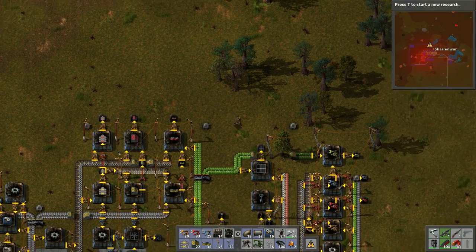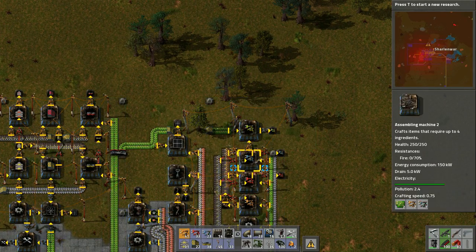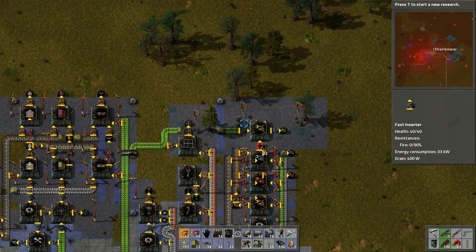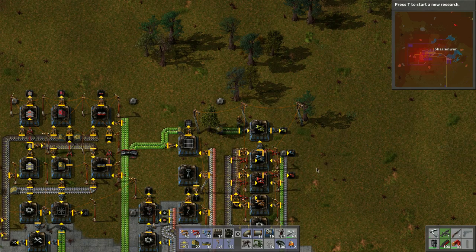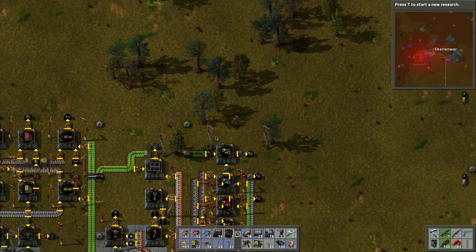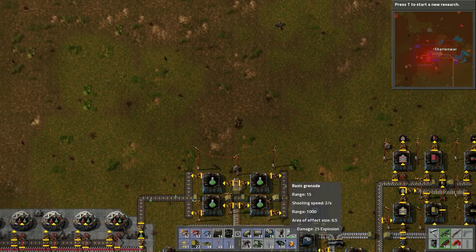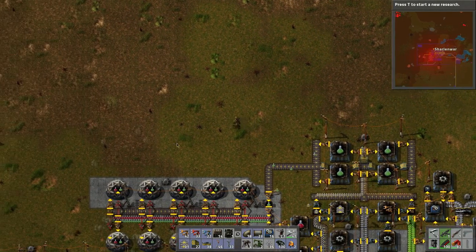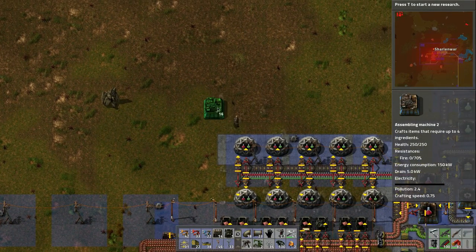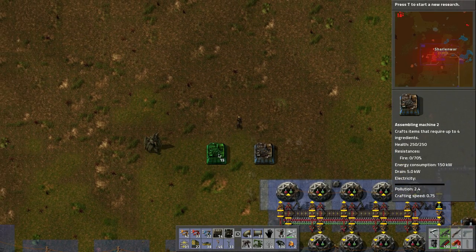We need the blue circuits to make the smart inserters, so we'll tap from this system and pop in the fast inserters so everything works quicker. I kind of want to make the blue research over here with the existing setup.